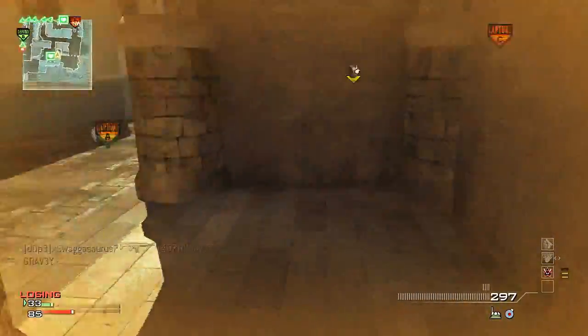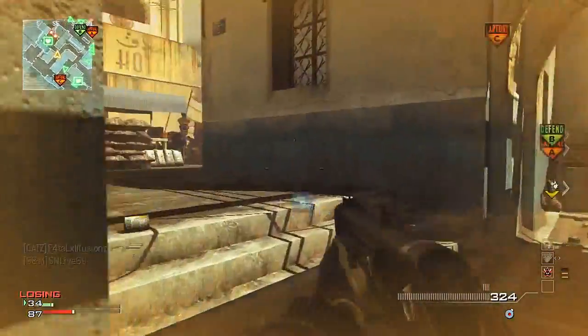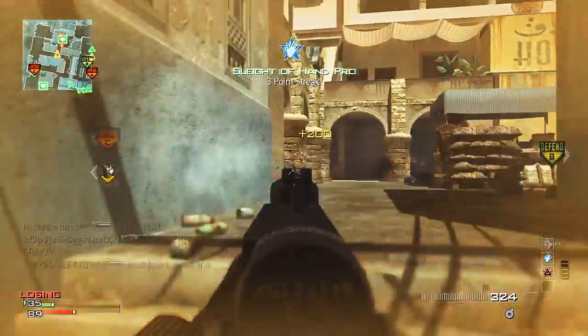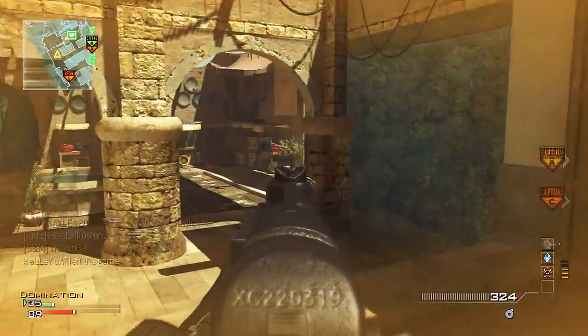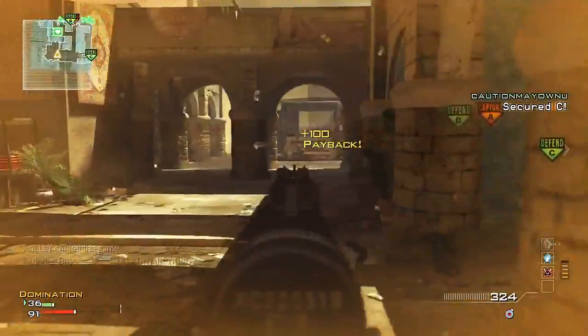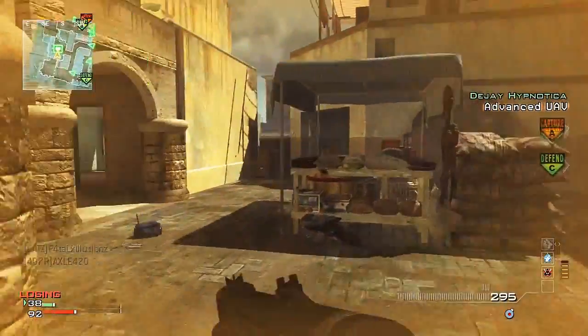I ended up getting a pretty beast gameplay — I got 101 kills with specialists, got a MOAB, and then I died a few kills off the double MOAB near the end of the game. I'm not too sure how many kills I was off the double MOAB, but if one of you guys can count that'd be pretty epic. This gun is a monster; I'm just tearing through people.